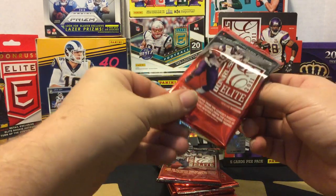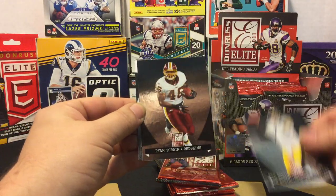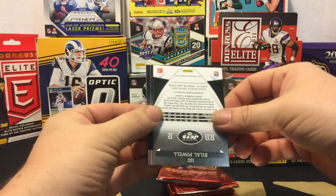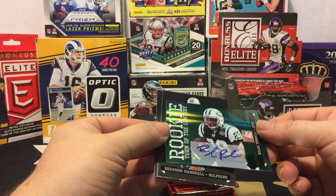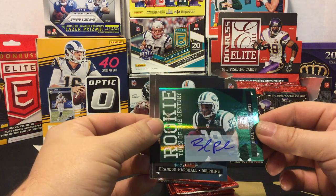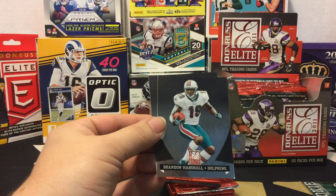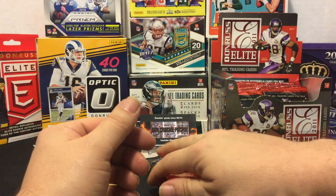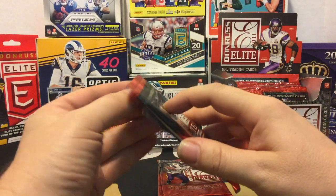First pack is giving me a little trouble. Alright, we have a Ben Roethlisberger, a Ryan Tannehill, a Bilal Powell rookie auto out of 399 - Turn of the Century Bilal Powell - so we got one of our rookie autos out of here. Also a Brandon Marshall and a Ray Rice.